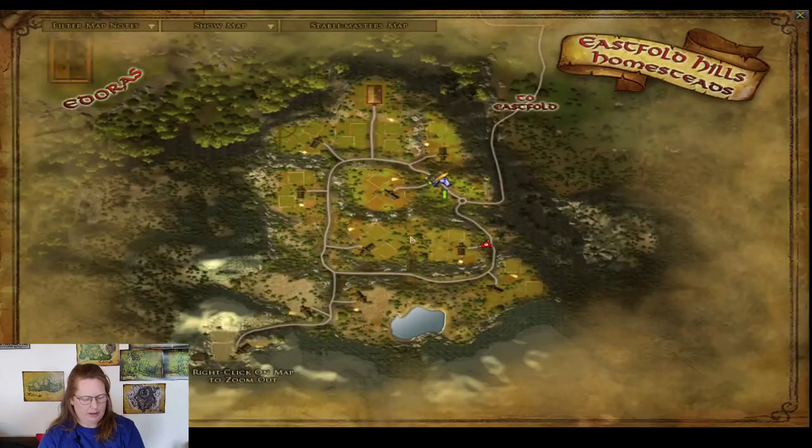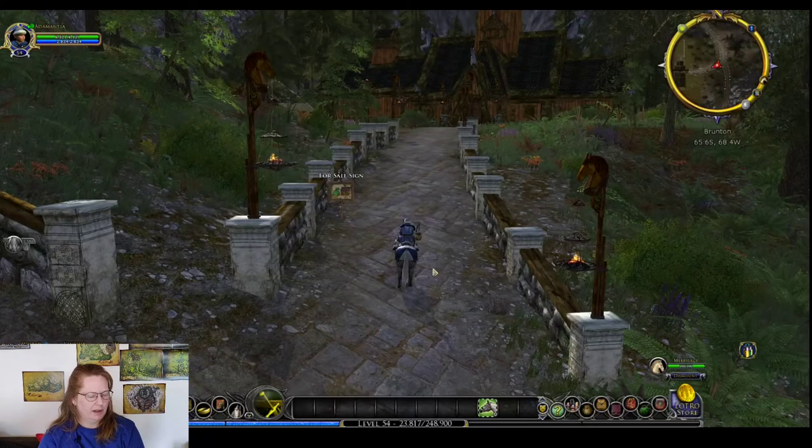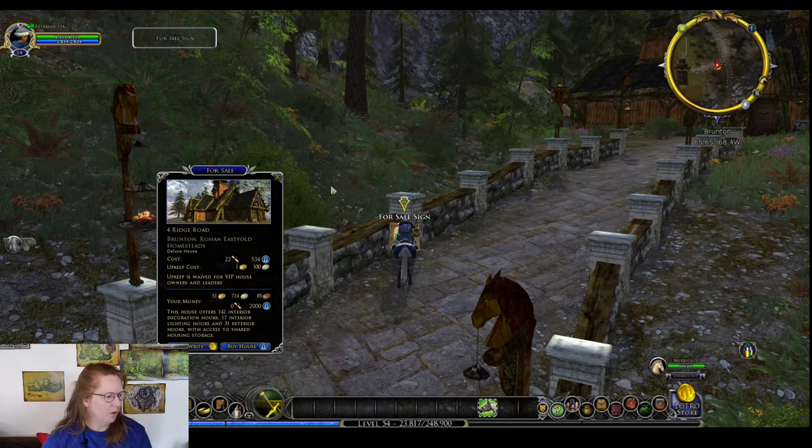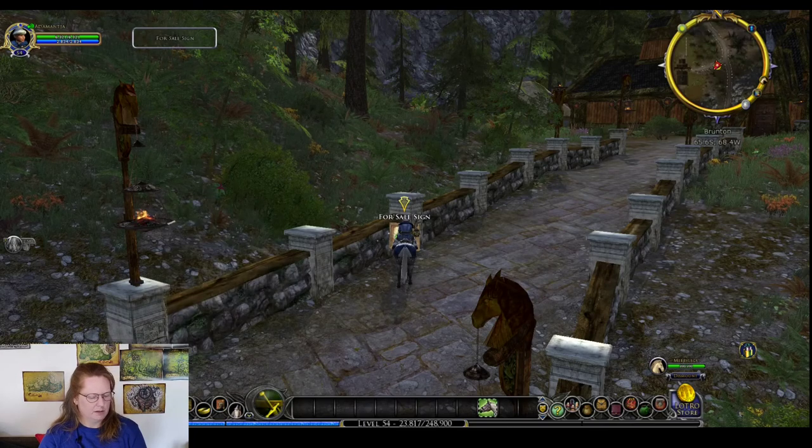We have come down the hill a little bit and we're ducking into Four Ridge Road. 22 writs and 534 Mithril — that's interesting. Location, location, location.